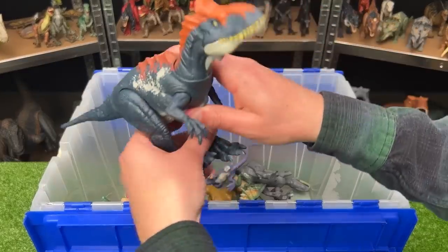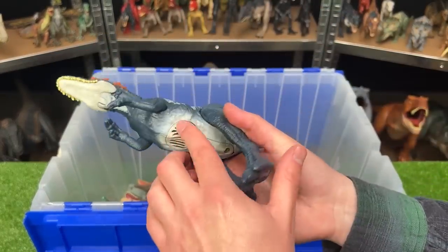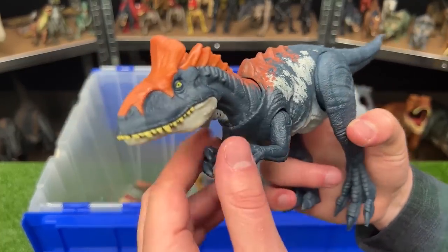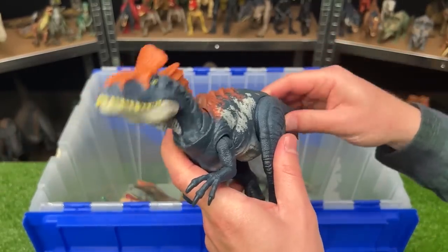Here is another Cryolophosaurus figure. This one is a dark blue color — it's got the light underbelly and some white detailing on the sides, and then a bunch of red along its back, and on the crown on the top of its head too. And just like the other one that we saw, you can use the tail to control the neck.